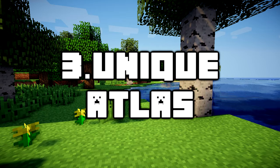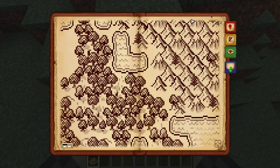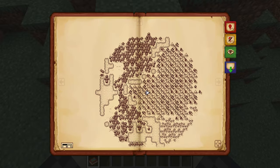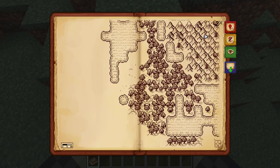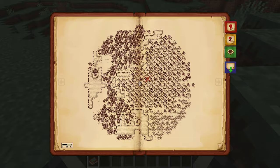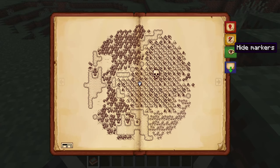Number 3: Unique Atlas. If you want a special map screen in-game, try Unique Atlas. This is basically a craftable item that you use as a map, letting you click and drag to navigate it as well as use your mouse's scroll wheel to zoom in and out. There are also some on-screen buttons letting you toggle markers or add and remove them as you wish.